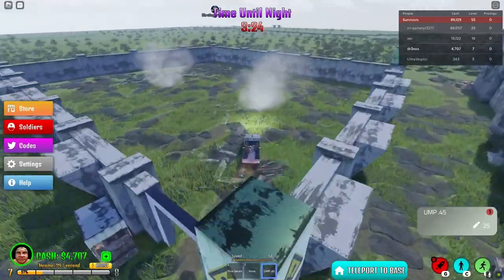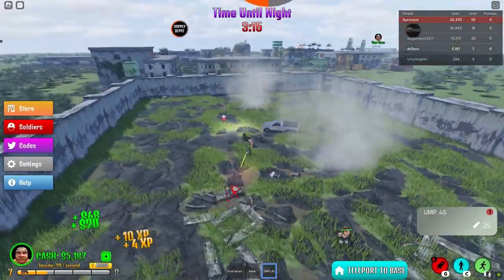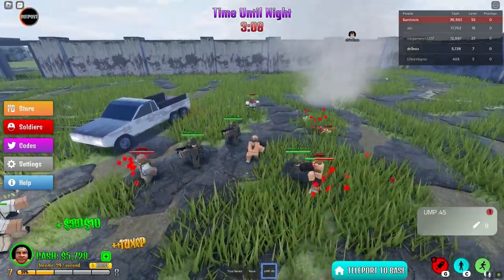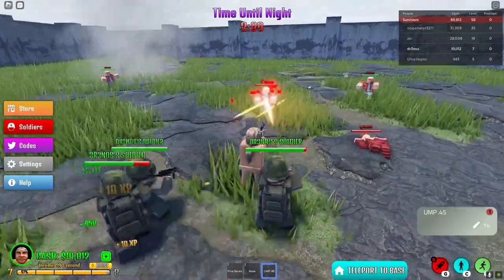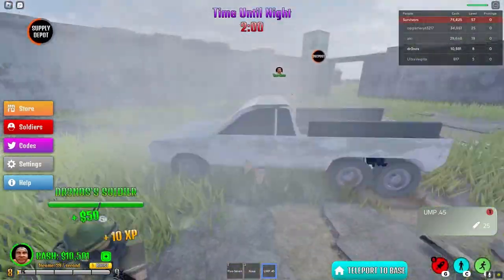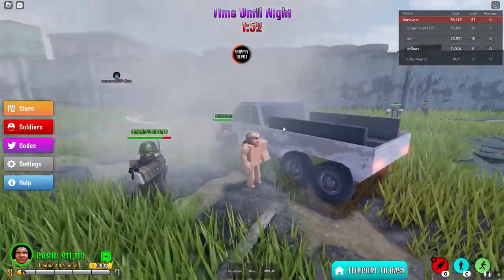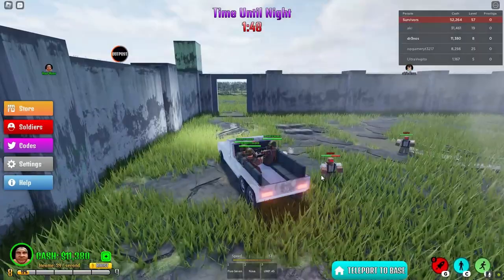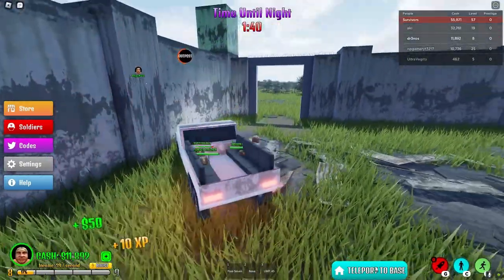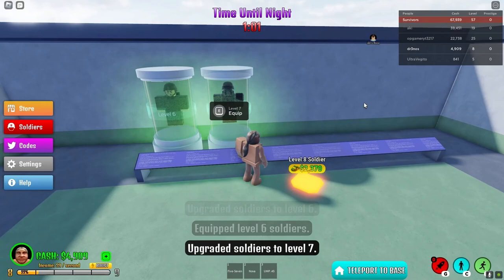I really like the visuals — the visuals are really nice. This is a good spot for grinding points right here. I just gotta help out with the zombies. I'm gonna head out, I don't want to die. Some zombies are stuck in the car. Let's press teleport — that is not working. The car is somewhat broken. I'm gonna just reset my character.